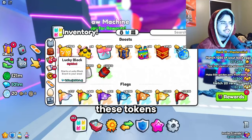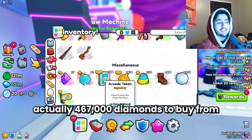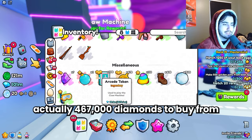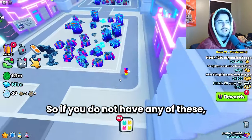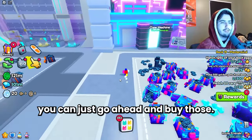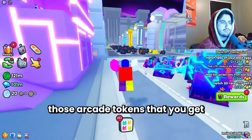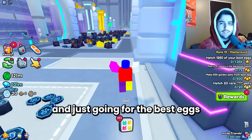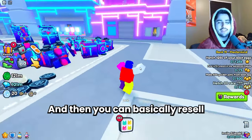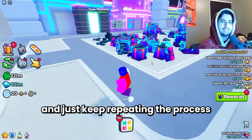At the time of making this video these tokens are only about 467,000 diamonds to buy from the trading plaza, so if you don't have any you can just go ahead and buy those. Basically all this method is: use those arcade tokens that you get from mining or buying from the trading plaza, go for the best eggs in the claw machine, resell those to buy even more tokens, and just keep repeating the process.